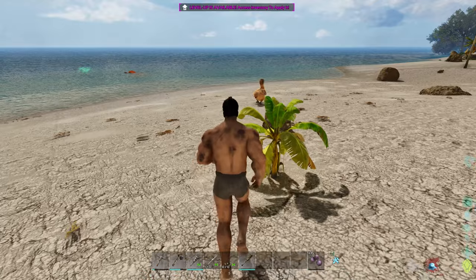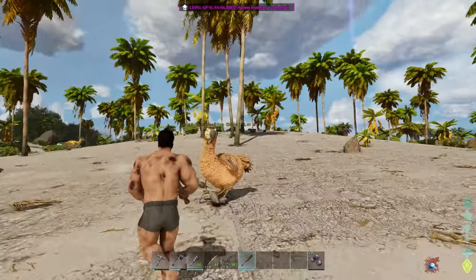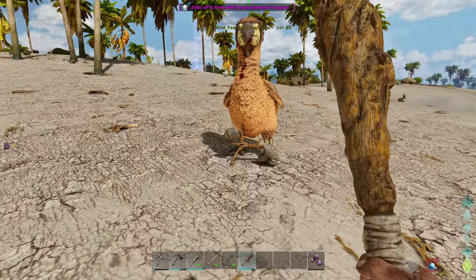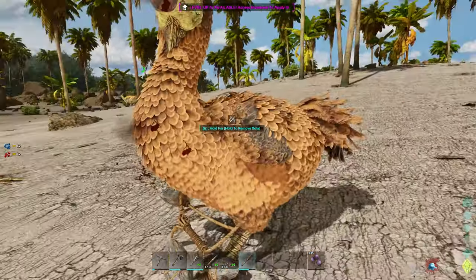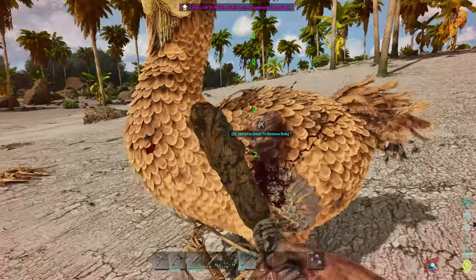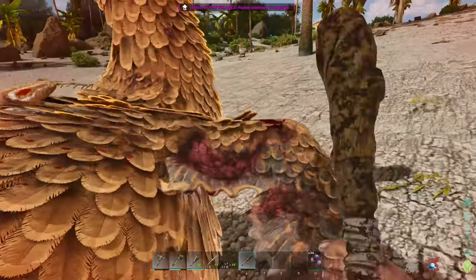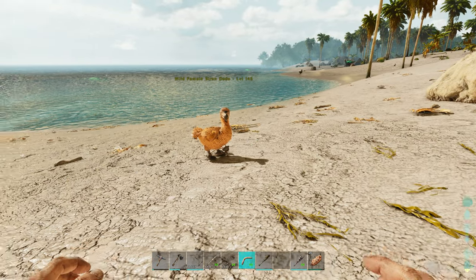I don't know for sure this will work, but I think they're just normal knockout tames so we're gonna see. Hopefully he doesn't have a ton of torpor — we might die of cold again, but we'll be fine. I'll make sure we're hitting him in the head. If we kill him it's not too big a deal. He might have a ton. What level is he? He's not a crazy level. There's a good chance this guy is gonna kill me with his little superpowers, but we're gonna try.